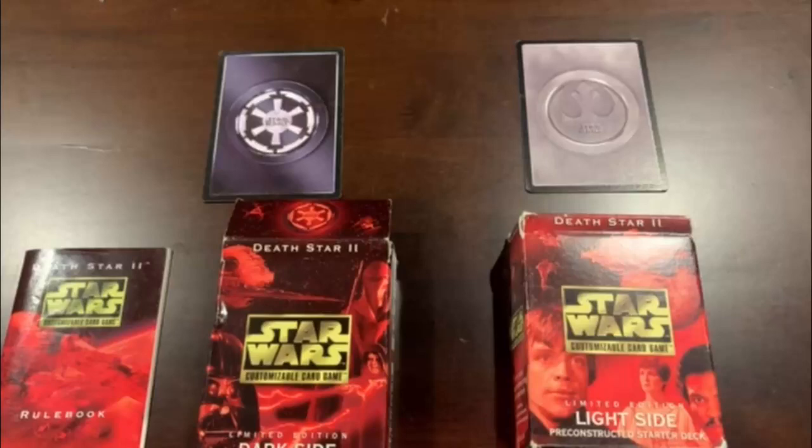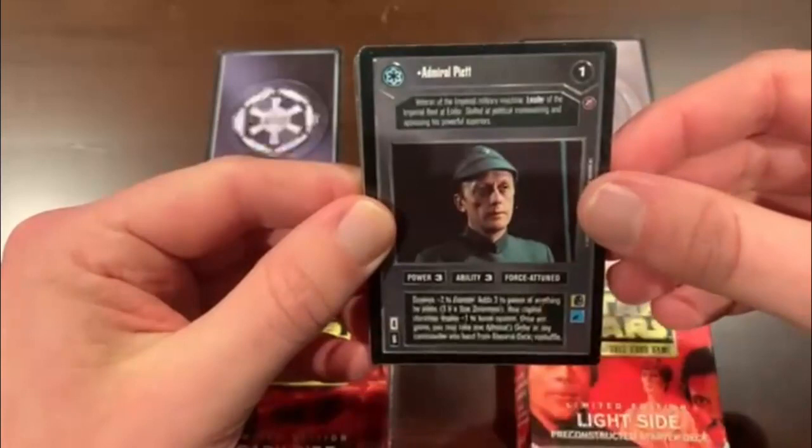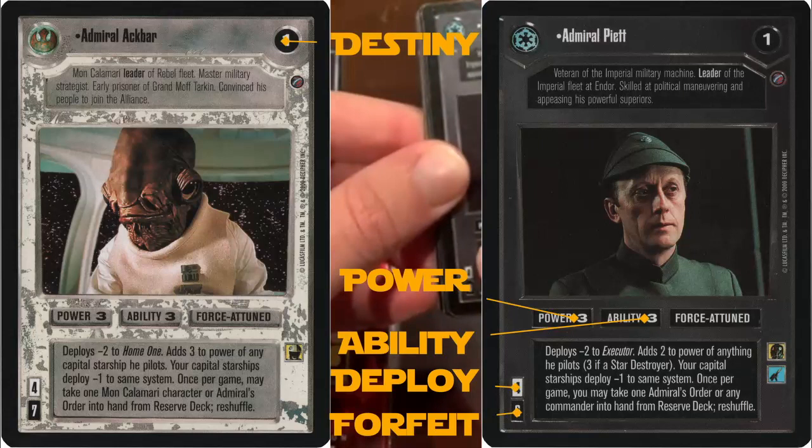Before we jump into playing a match, I want to review what the card types are. So this is called a character card. This is a power, an ability, a deploy, and a forfeit — and we'll go over those concepts a bit later.